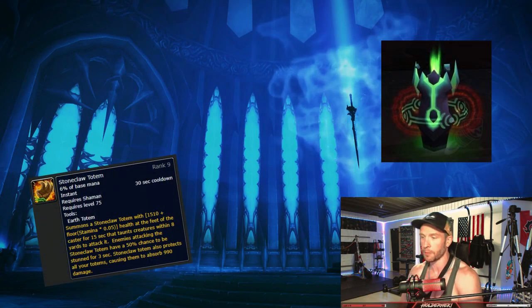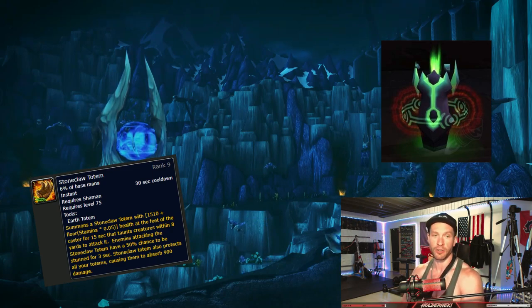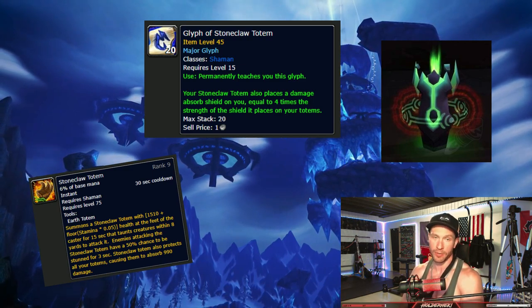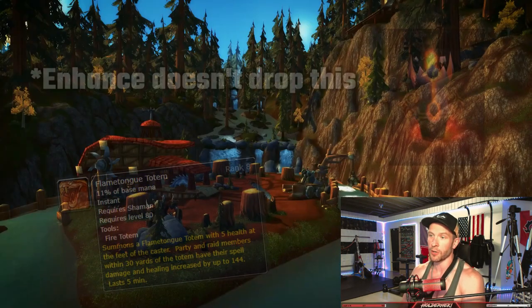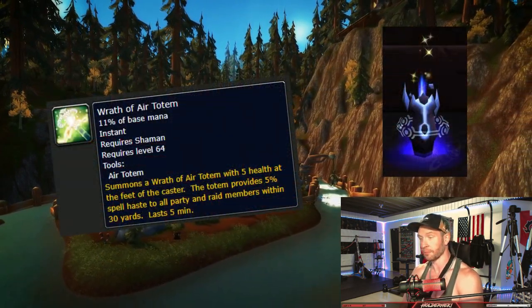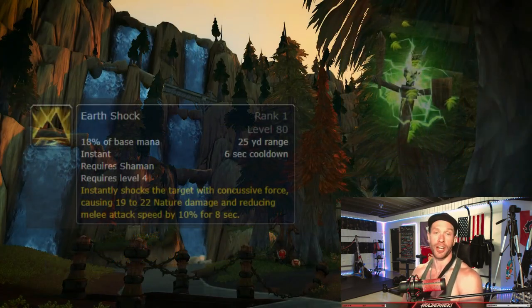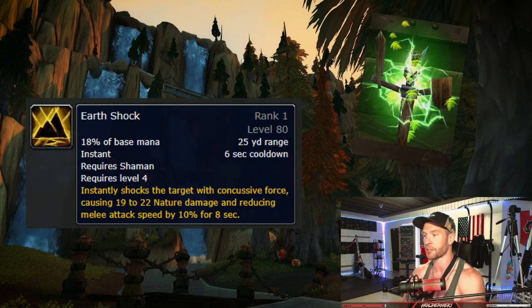Stoneclaw Totem is slept on - it provides about 1100 damage shield to your totems, so goodbye Totem Stomping Macros. It can also be glyphed to give you a ~4340 bubble when you cast it. Flametongue Totem is completely reworked, providing 144 spell power and healing, and is still completely useless. Wrath of Air is completely reworked, providing 5% spell haste. Windfury Totem now provides 16-20% melee haste with a talent. Earthshock no longer interrupts spells but now provides a 10% attack speed slow debuff.